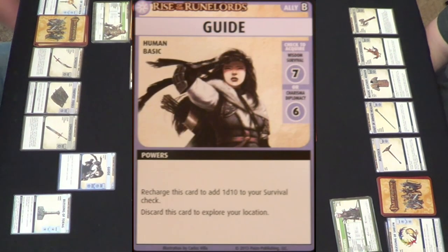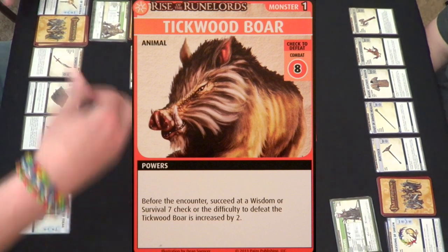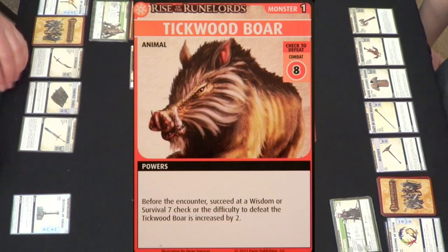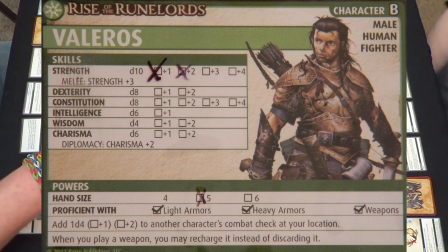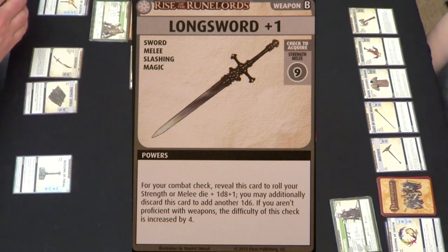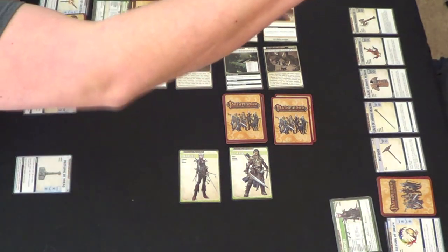I'm gonna use my Guide — recharge this card to add one D10 to your Survival check. My Survival is non-existent so I'd roll a D4 and a D10 and see if I can get a 7. I rolled an 11, so he's just going to be a Combat 8. I'll use my Longsword, which gives me an additional D8, and I'll recharge it to get an additional D6 too. Sorry, Tickwood Boar, but you look tasty — we're gonna eat good tonight! He has been obviously defeated pretty hard. Get some bacon going!